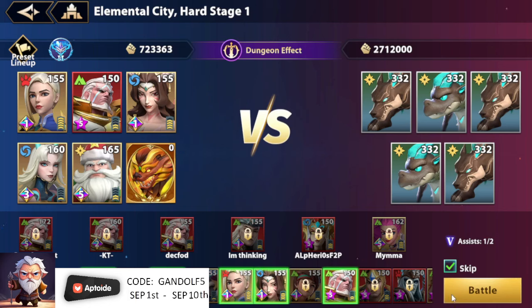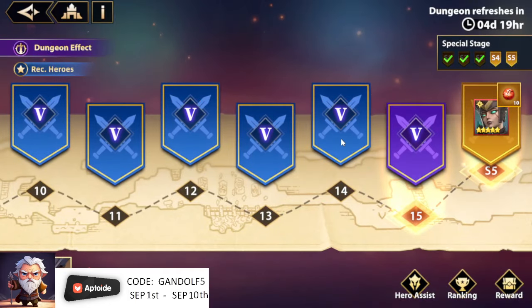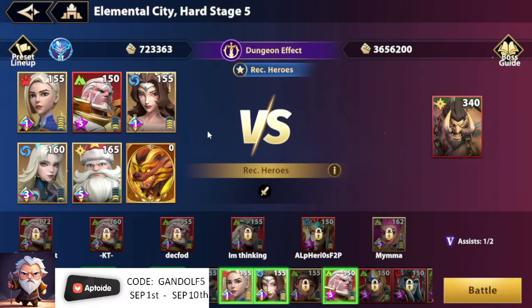If I was failing, I would just click next step or retry, and I was able to use the same team for all of the trash wave stages. On stage five, here's the tip: you definitely want to bring Catherine. You could bring three DPS if you want, but I feel Catherine and Nordak are probably most critical because on the boss stage, you want to always time your Catherine counterattack.